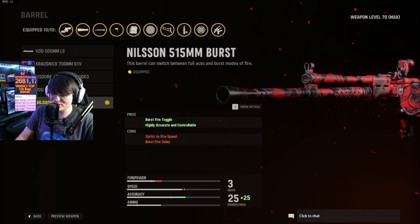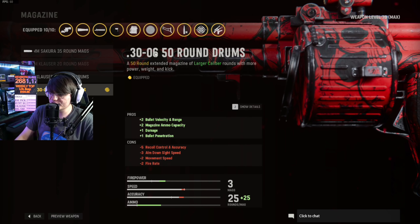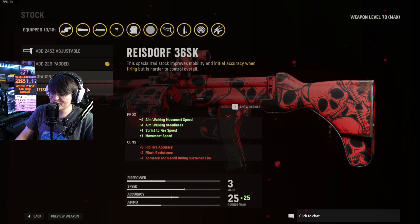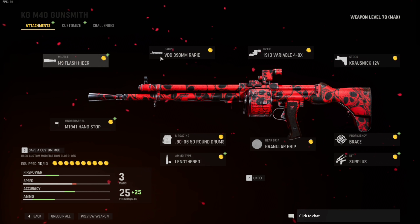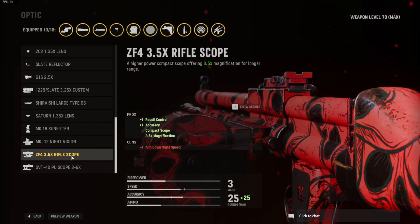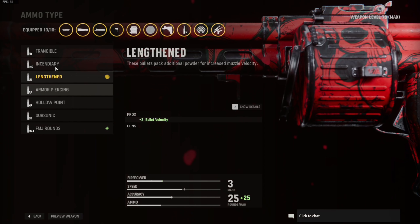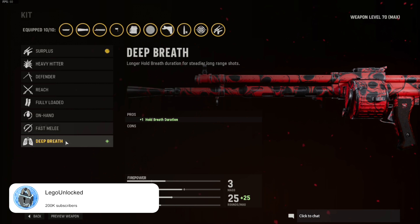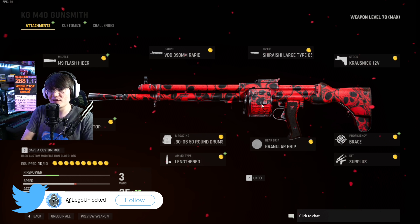Let's go back to what I consider the best class setup for this — trust me, it is not the burst attachments. I like this rapid barrel; it's really good for rushing. We've got the M9 flash hider, the VDD barrel, the optic is whatever you choose — I was using a scope for long shots but I'll often run iron sights. We've got this stock, this underbarrel, the bottom magazine, light ammo for hardcore mainly, this grip, the brace, and surplus as the kit — though I might switch to fully loaded. If you rush with this, it's actually pretty good.